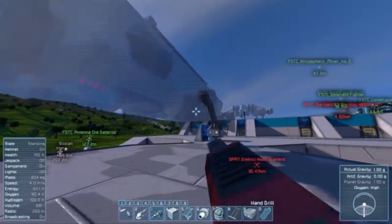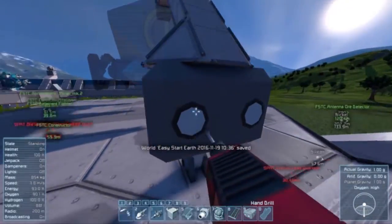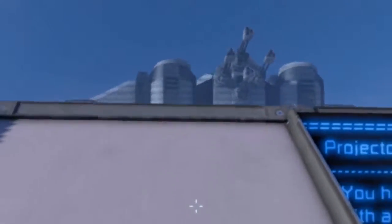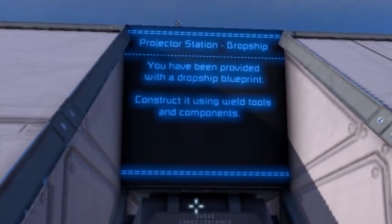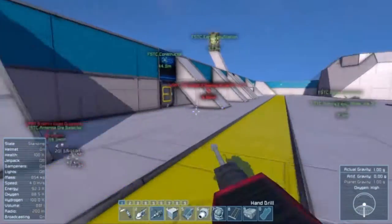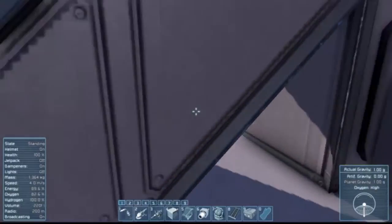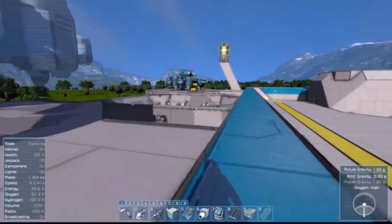I remember something. It does nothing — so this doesn't exist yet. Maybe I have to create it? Build it? I don't know. Look at these big ships that don't even exist. Construct it using weld tools and components. What do we got here? Look at all these things. Let's go find those solar panels — maybe I can finish those up and feel satisfied with my hard work.